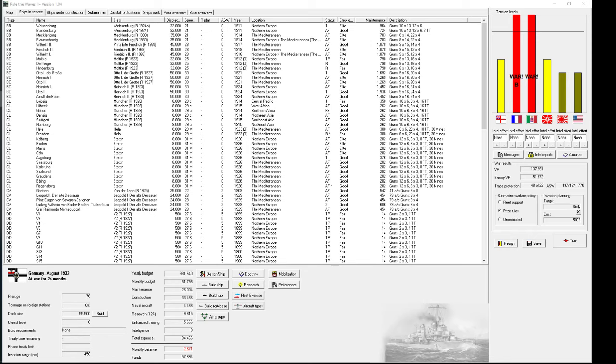Hello and welcome back to Rule the Waves 2. We are playing Imperial Germany in the 1900 start. It is August 1933 and we are at war with both France and Italy for 24 months. One month is now missing because I started a stream and played the first month when the internet broke down, and it is still broken down. So I'm now just recording it on my computer being offline, but usually those games are streamed, so in this case there won't be any comments.